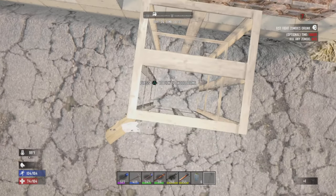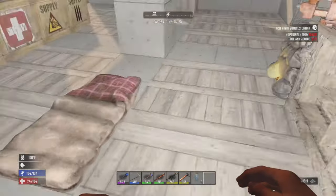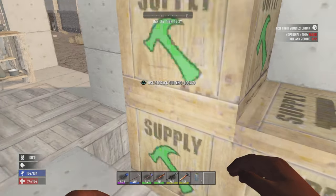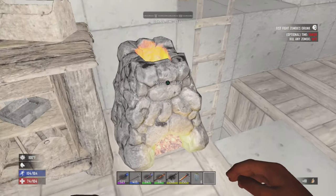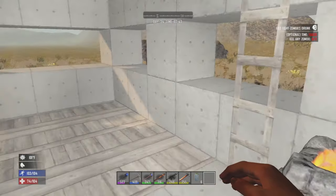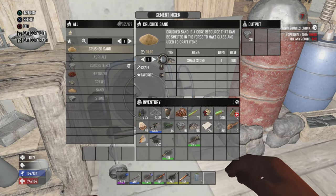I do need to figure out a way to get in here without using the minibike. I'm gonna check on our resources — we got clay and all that. Oh, we got cement. I just need to see how much sand I have. Unfortunately, none. But that's okay. Where's my cement mixer? We do have more of that, right there.